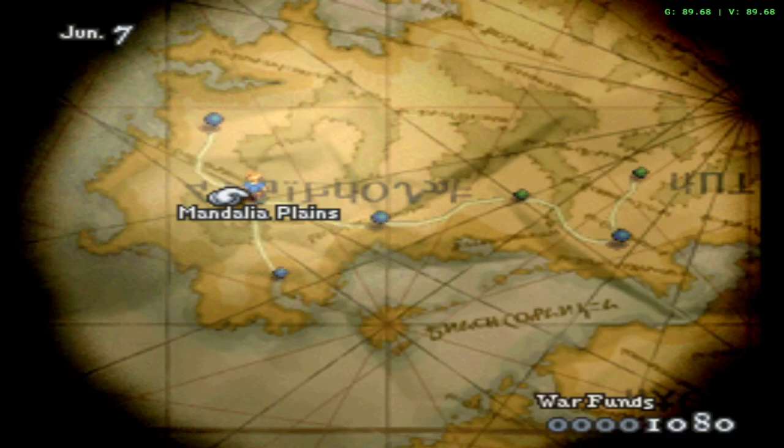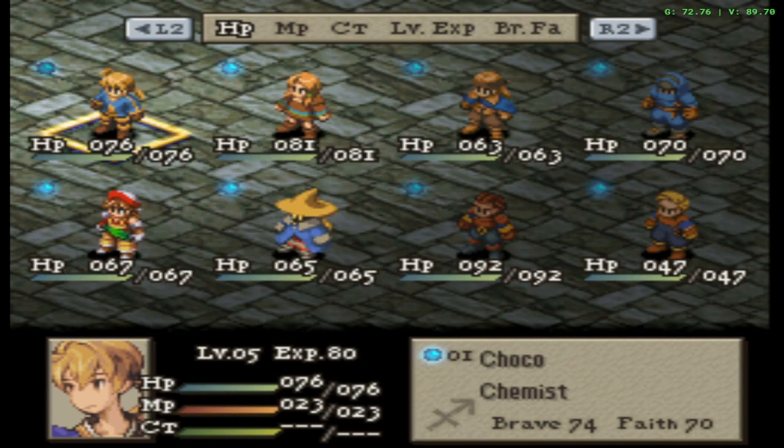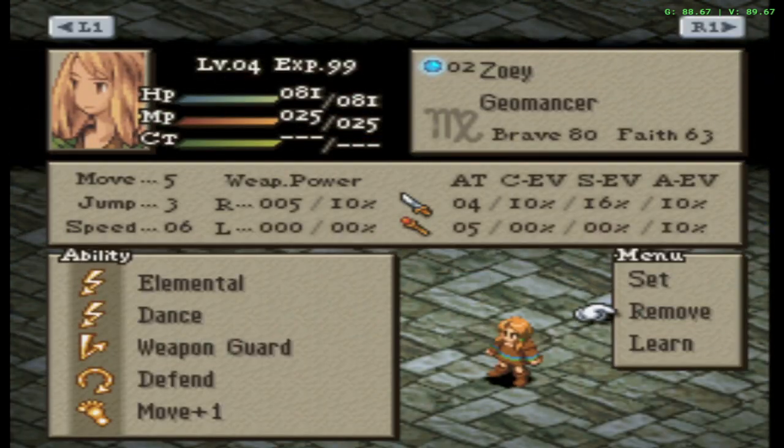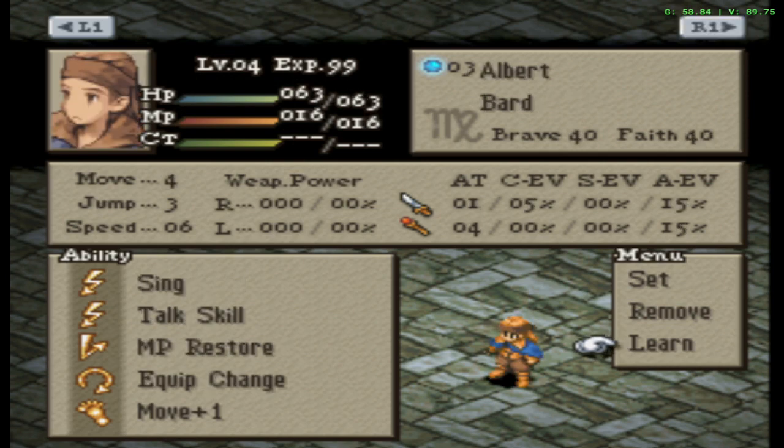What's up guys, Chocosura here, and we're back with another video of Final Fantasy Tactics: The Lion War Remix playthrough. This is part number four. I went ahead and did some more JP grinding with my team minus Ramza, and we've unlocked dancer for this unit and bard for this unit.